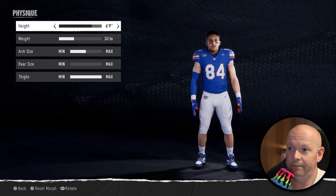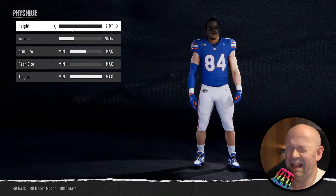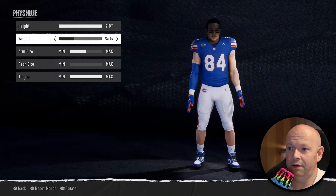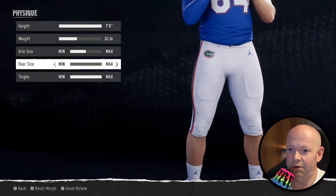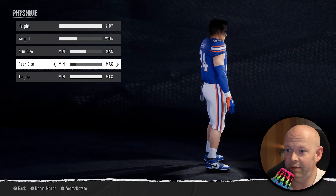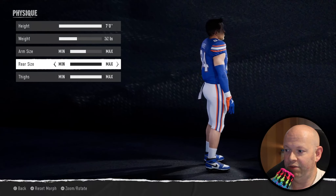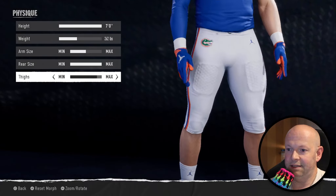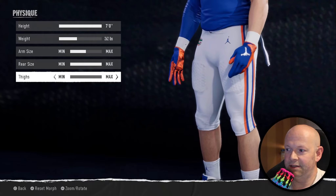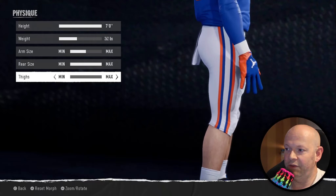There's an extra tab for appearance — his physique. You can change his physique, his height. You can't make him taller than 7'1". You can change his weight, his arm size, his rear size — hey, it says rear size — you want to plump that right up, you could do it. And then the thighs. Big butt, small thighs — you could do that if you want.